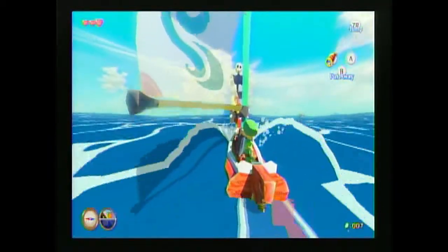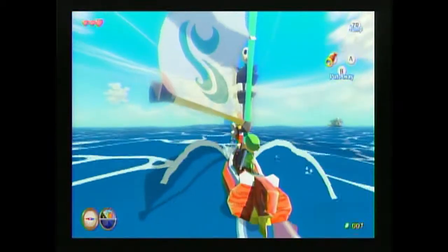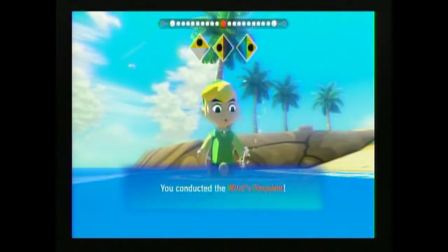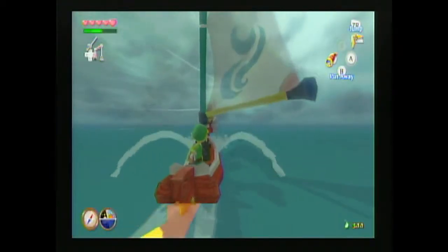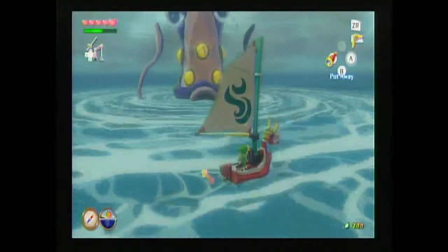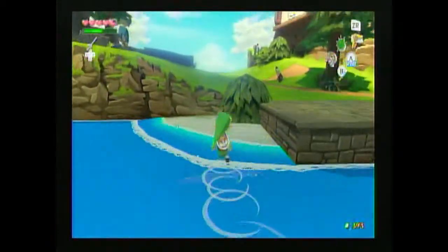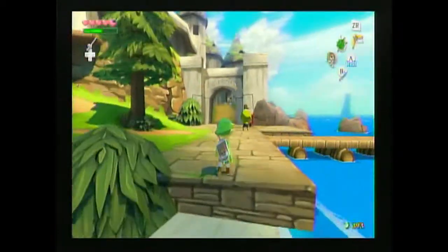This is an open world adventure game where you'll sail across the sea with the help of your talking sailboat and a magical conductor's baton called the Wind Waker, which allows you to control the direction of the wind. As you travel, you'll encounter rough weather, pirates, HOLY CRAP IT'S A SQUID, and of course a wide variety of islands where most of your main and side questing will take place.